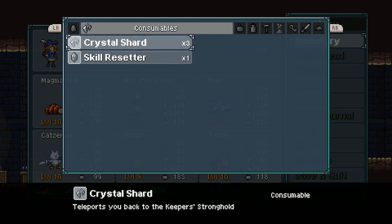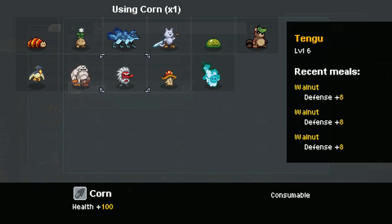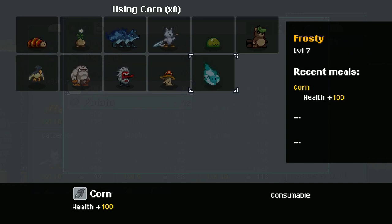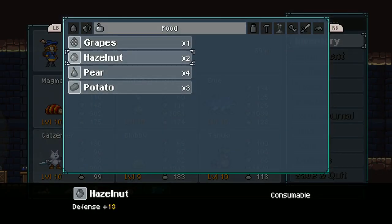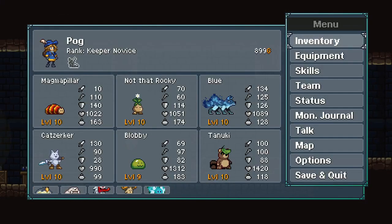We have three potatoes to increase health. We also have one corn — that's a hundred health. I didn't notice that corn. Let's use that one as well. Then two potatoes makes sense. All right, we got that taken care of there.